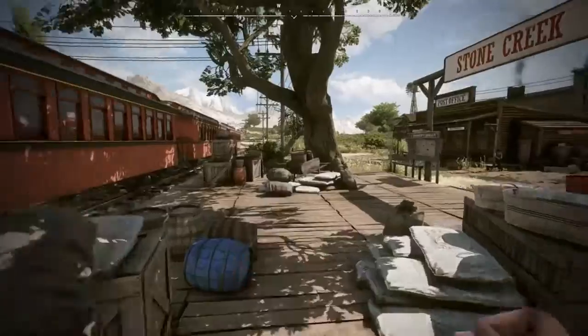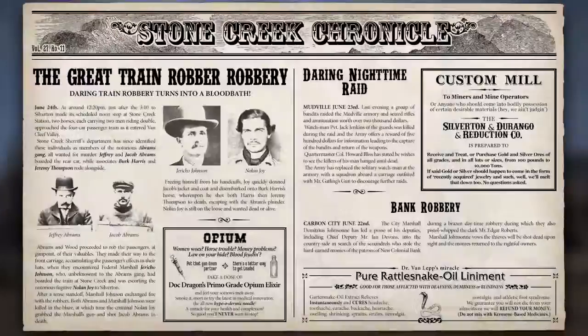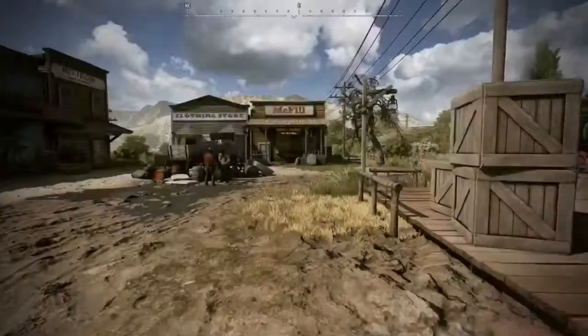Newspapers are a key part of world building in WWO. We plan on writing new ones on a regular basis to expose more of the game story and highlight what's happened in the world, so some player actions become part of the lore. They're not just fun — they'll also contain info about in-game events.